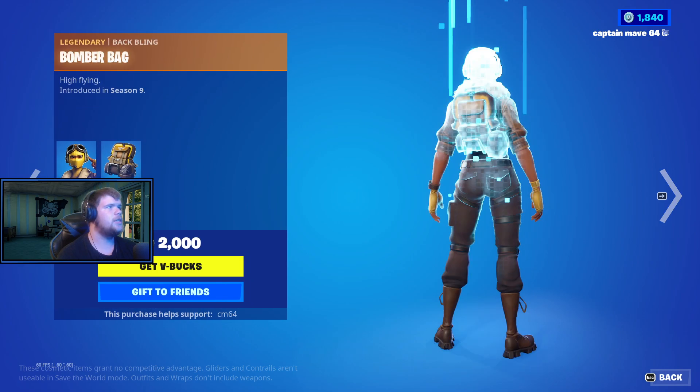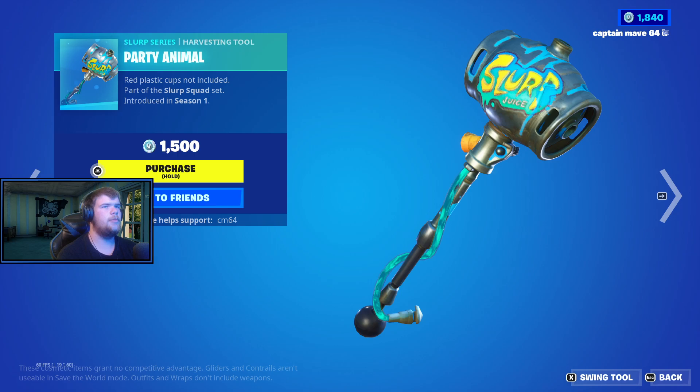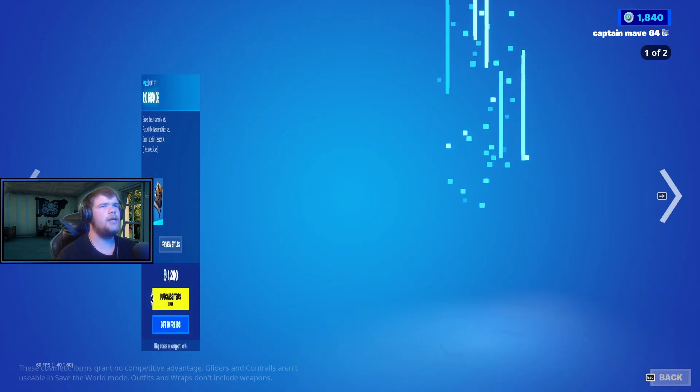We have the Raptor skin with the Back Bling Satchel, the Velocity skin with the Back Bling Bomber Bag, the Assault Bomber Glider, and the Party Animal Harvest — one of the best harvesting tools in the game.